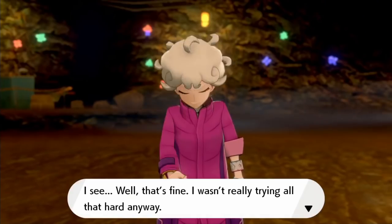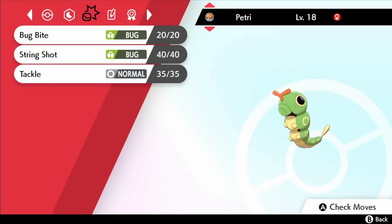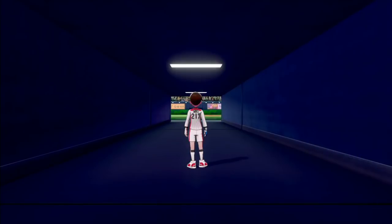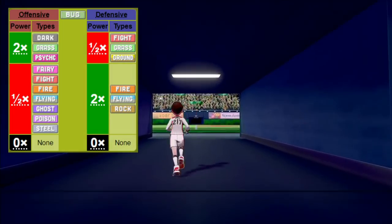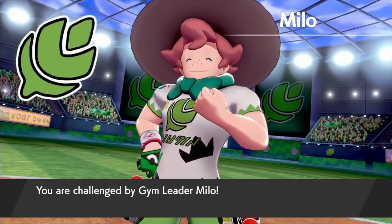The next battle in line is the Turffield Gym battle with Milo. For this one we've leveled Caterpie up to 18 and given her all of the Dynamax candy we were able to pick up in the Wild Area. Blipbug is up to level 15 and Combee up to 18 too. Thankfully the game starts off with a Grass type Gym Leader so this shouldn't be too bad. As of Gen 8 there are 7 different typings that resist bug type attacks and only 3 typings that are weak to them, so it's a nice bit of fortune to be starting off against Milo.